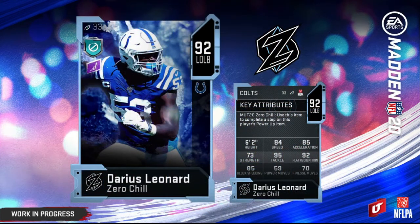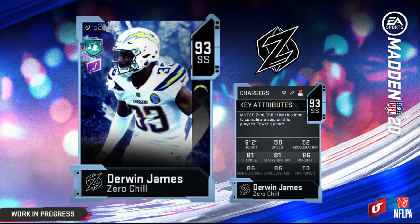I have a link to my Devin Hester review down in the description. 92 overall Leonard with 84 speed and 85 block shed — people have been wanting his card for a while and he's here. This goes live tomorrow; this is one week of three weeks of this promo, so don't freak out. Derwin James is always a fan favorite, 90 speed with 93 power.